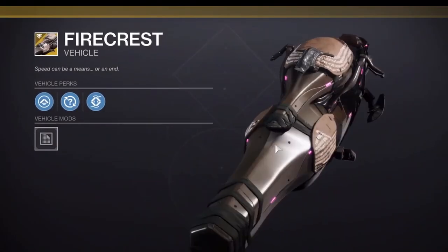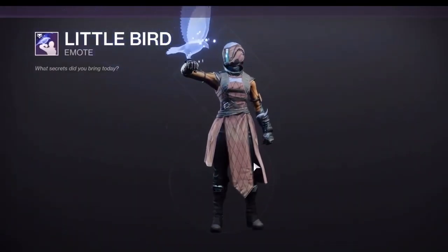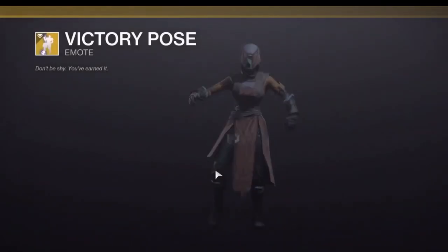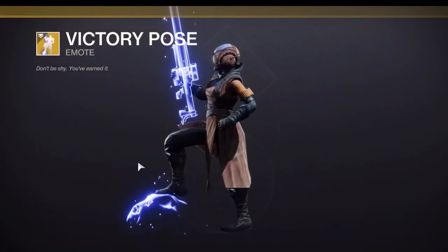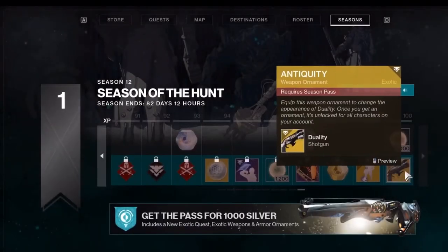This season's ornaments actually look pretty decent for once. There's a really cool sparrow I'm definitely gonna have to use. And then there's the Little Bird emote — this almost looks like Hawthorne's bird.